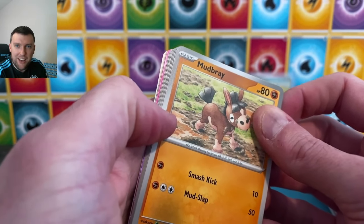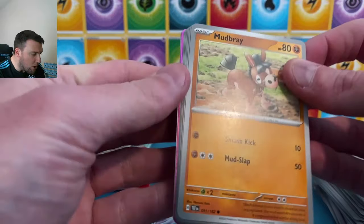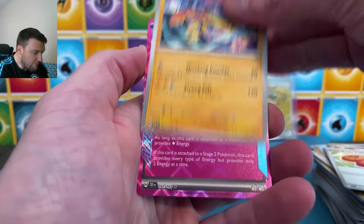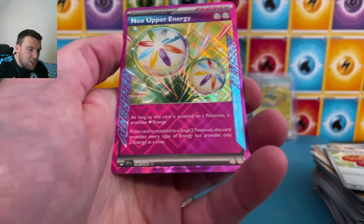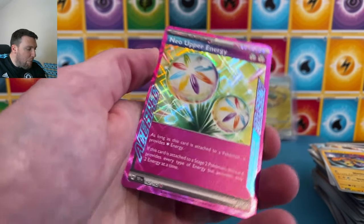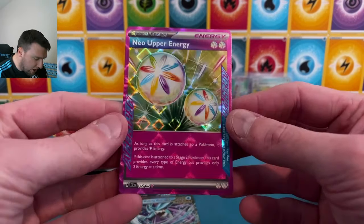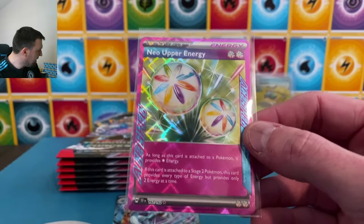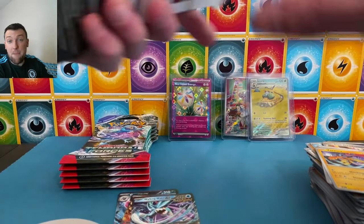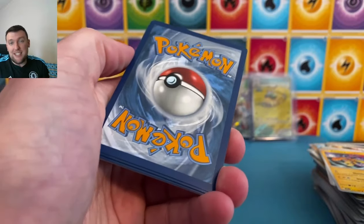What on earth's creation is that and why is it pink?! We have a pink card! Morpeko — I don't know what this is going to be. Dunsparce, Buddy-Buddy Poffin, Aurora Energy — show it to us! Neo Upper Energy! One pink star card — somebody please help me out down below, how rare is this? Is this a good pull? It's pink and it says 'Ace Spec' on the side of it. I am very confused.